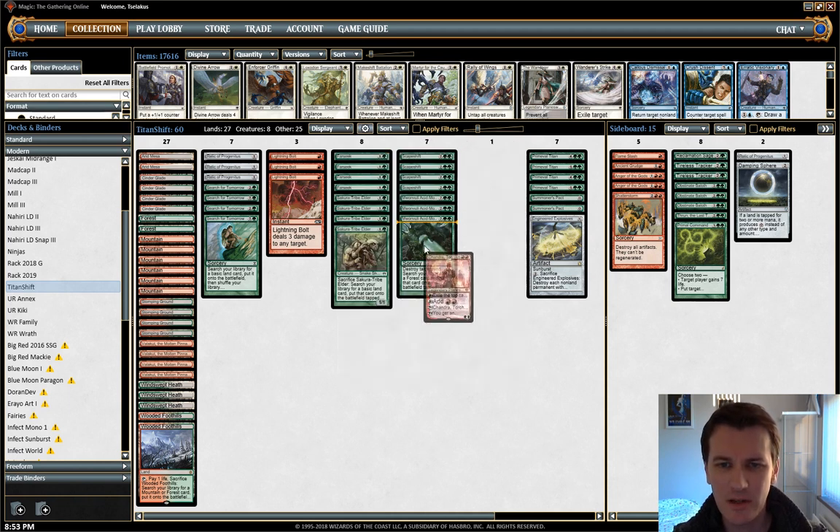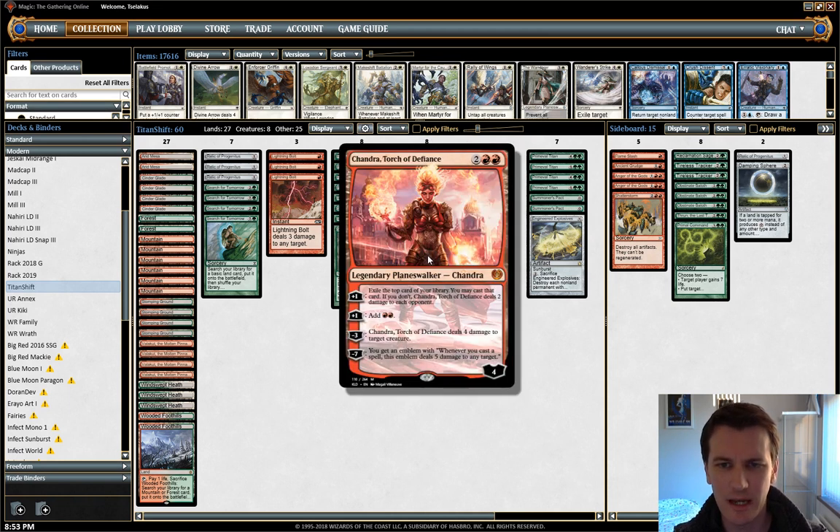Chandra has some interesting things going on — I'm still learning the ropes with how she fits into the deck. The short story is that you're supposed to use her plus one ability to add mana quite liberally if you have an opportunity to.